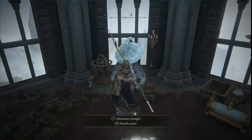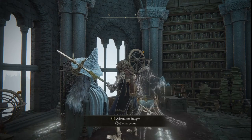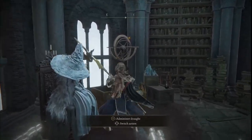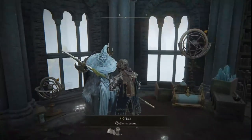If you want to be a garbage person you can give the draught to Ranni, but I'm pretty sure all she does is get upset and/or kill you. My thought is that since the original version of Celavus' potion has three options — between Gideon, Nepheli, and the Dung Eater — for who to give it to to move the quest forward,